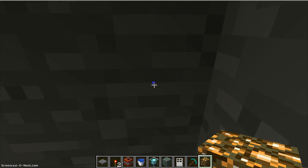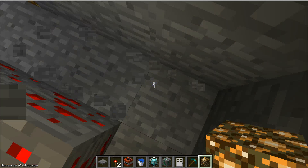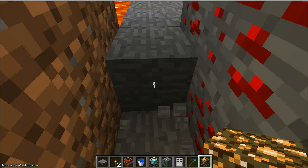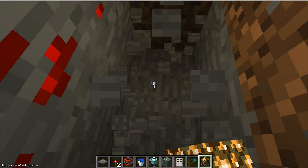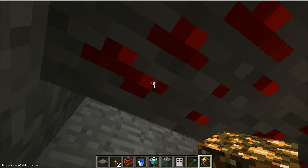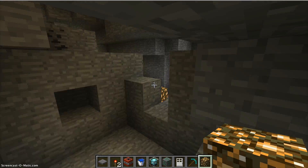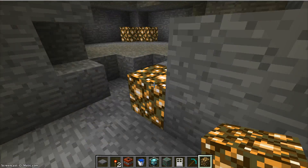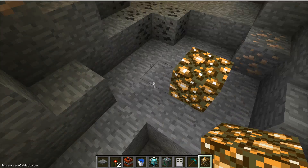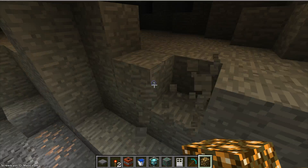We are finding lots of ores. He said we have been finding lots of ores and we have: redstone, gold, iron, coal, diamonds, emeralds, gold, lapis, redstone. Do you remember — we found iron, coal, then gold, then we found diamonds, we dug a little bit deeper and then there was emerald. It was awesome.